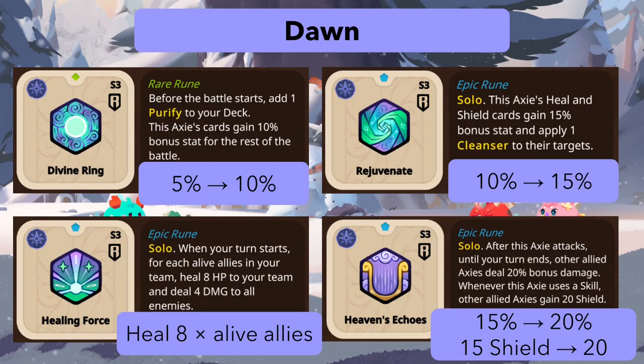Healing Force actually got a buff, and it already saw a lot of play. The wording changed to 'each alive ally' — I read it as for each alive ally it heals 8 HP to your team, meaning three axes heals 24 HP. It still deals 4 damage to all enemies. If that reading is correct, 24 healing is a lot — 72 healing team-wide plus 12 damage seems too much, so they may revert this to the original.